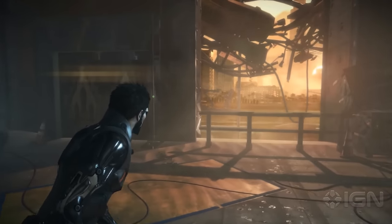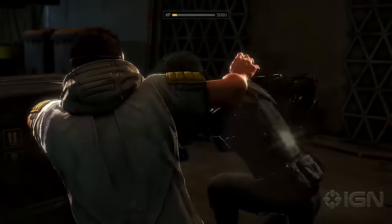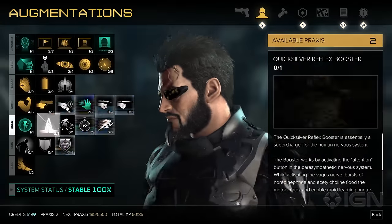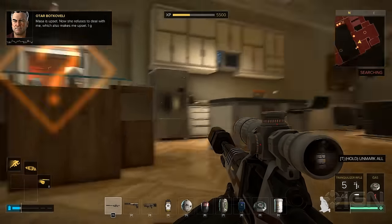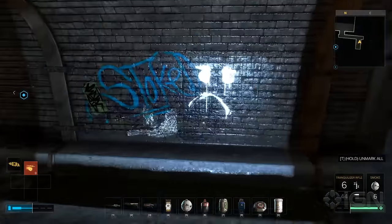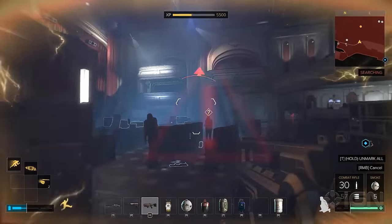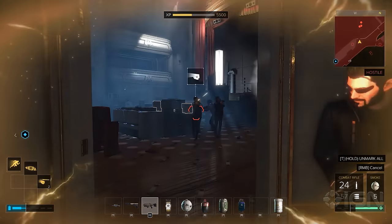Mankind Divided, even more so than its predecessors, succeeds in making me feel like a cybernetically enhanced super-agent that no security system can withstand. The handful of powerful new augments range from an arm-mounted blade launcher to an omnidirectional propulsion system, and the thoughtfully crafted environments help bring out their true potential. The Icarus Dash is a fine escape tool, and it's a great gap-closer for swiftly knocking out guards.